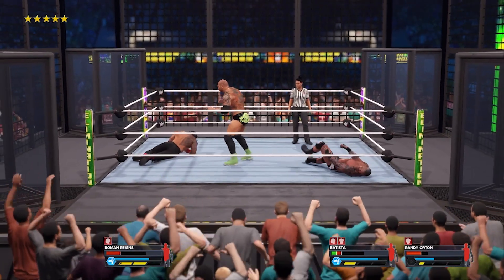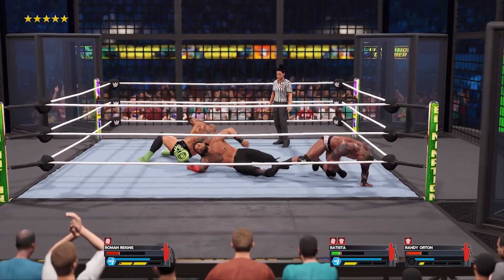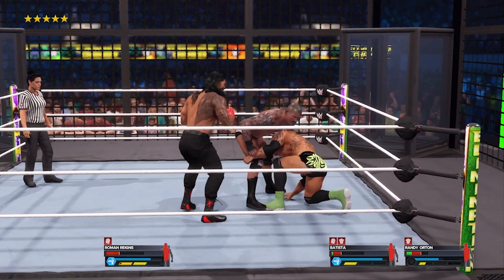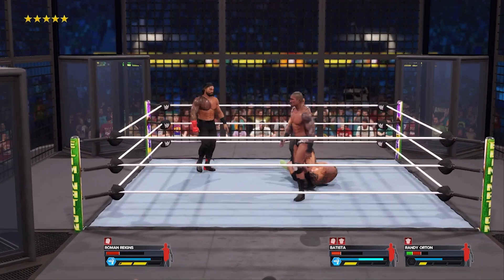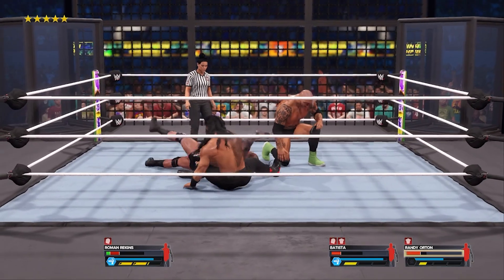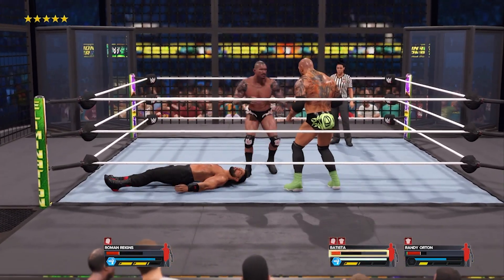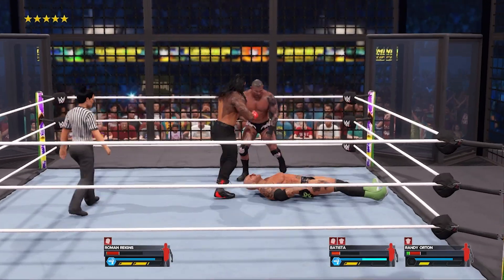Lights out! Big forearm! Kick right to the gut — another one and another one! Clothesline! Nice combo. Takedown — powerbomb! Kick to the gut — break into a neckbreaker! At this point he's risking permanent injury. We have to be told that discretion is the better part of valor — he's had his body run through too many times tonight to risk any more danger. That was a precisely measured attack from Roman Reigns — that is gonna leave a mark!